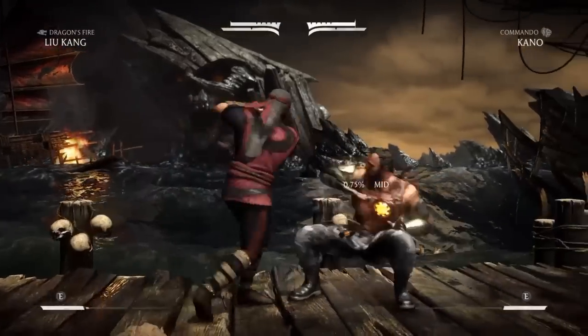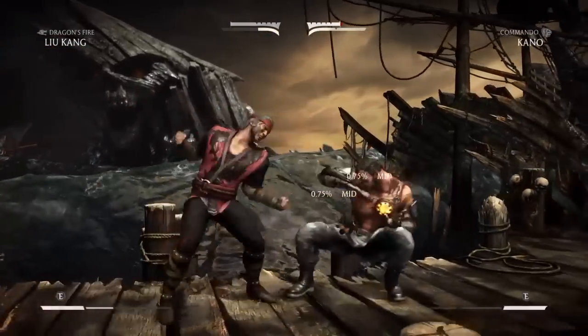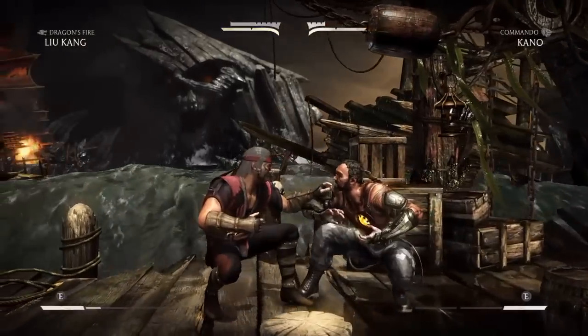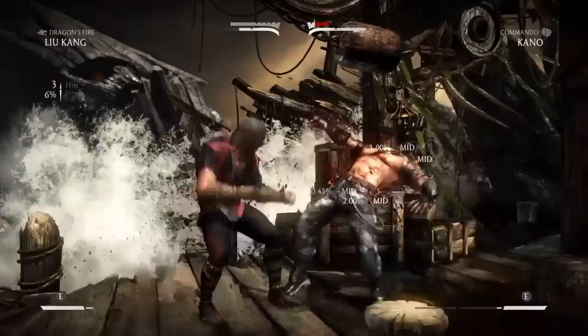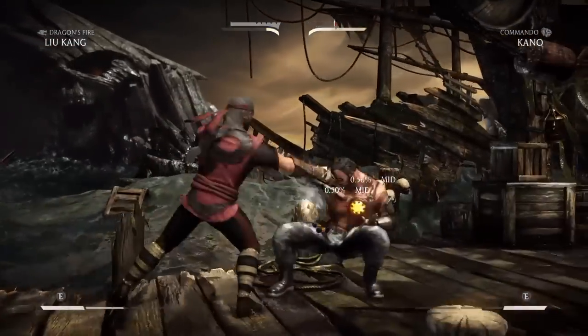Here I set the CPU to have only 20% health. I want you to take a look at the stamina bar and the meter he gains from doing this string. By the end of it, he's plus two, so this is really good pressure, and really great pressure in the corner.